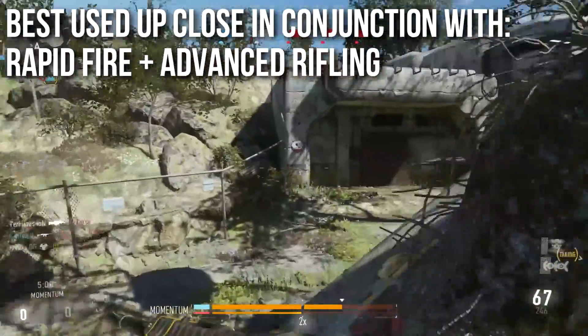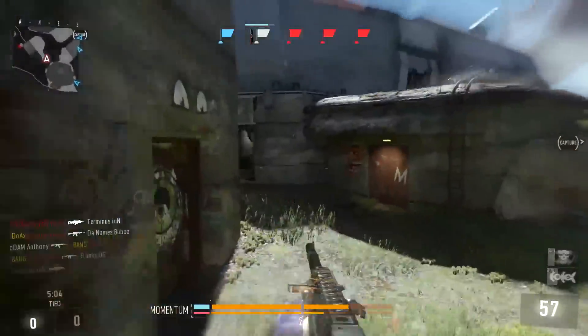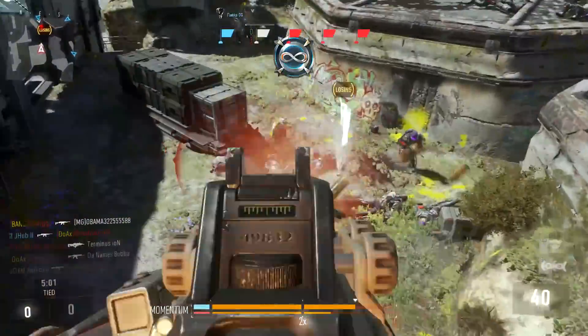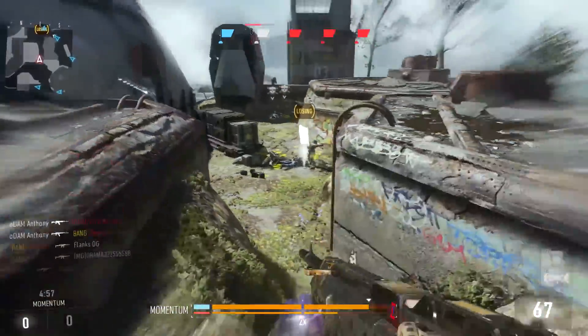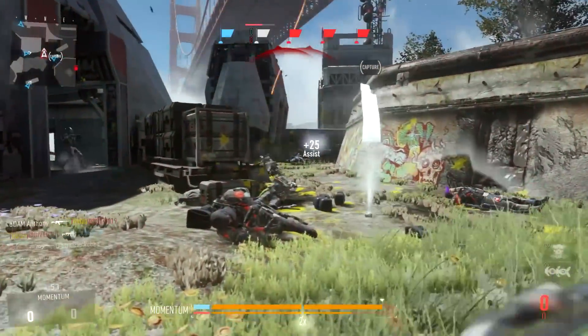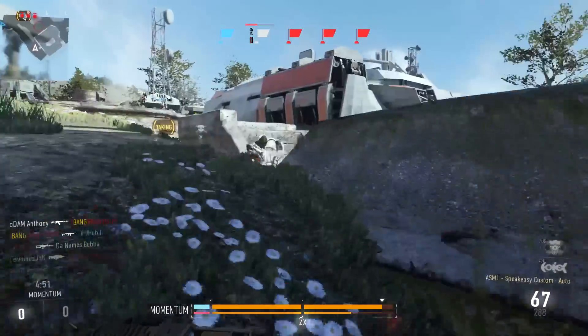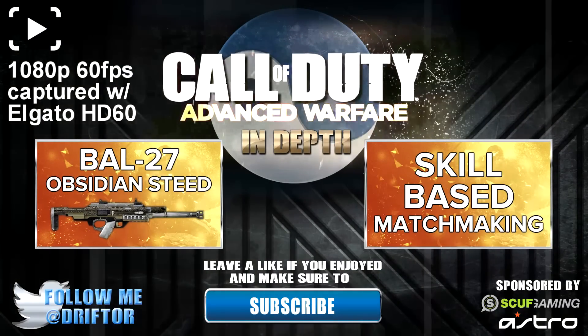For how it's best used — up close and personal. Looking at the stats, I would go with Rapid Fire and Advanced Rifling. JHub didn't feel Rapid Fire was necessary, so he ran Foregrip and Advanced Rifling. If you want Foregrip for extra accuracy since it shoots a little faster, that's perfectly fine. Advanced Rifling adds extra three-shot kill range, which is what you want. I'd probably go Rapid Fire and hip fire — just crazy with it — but definitely keep the Advanced Rifling.